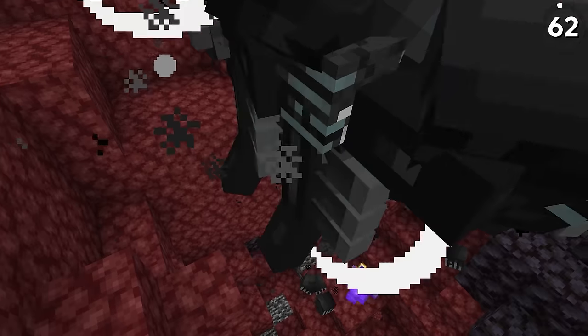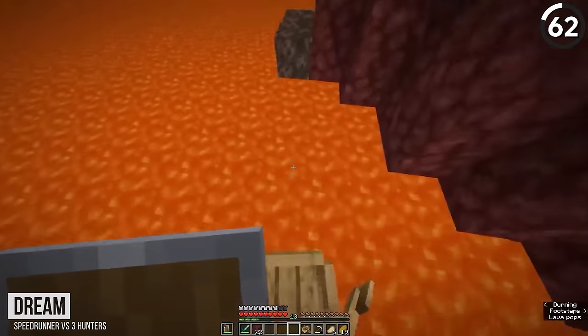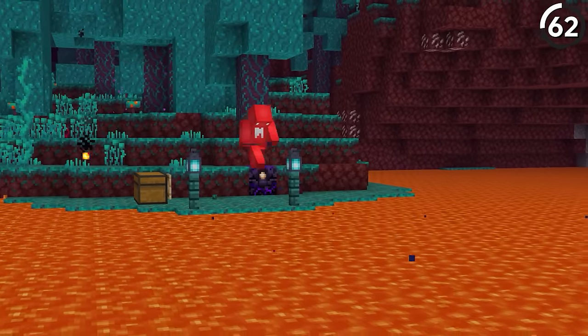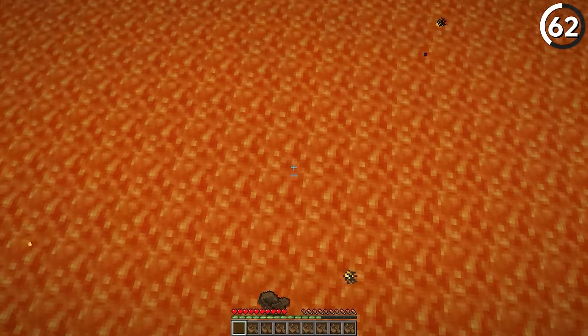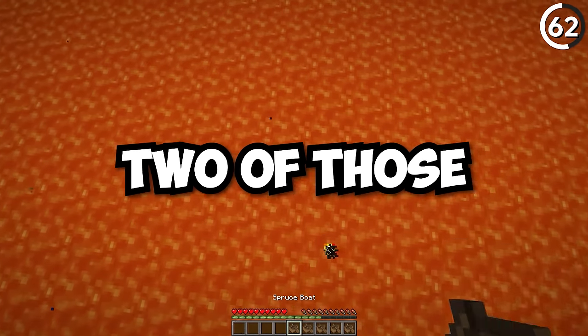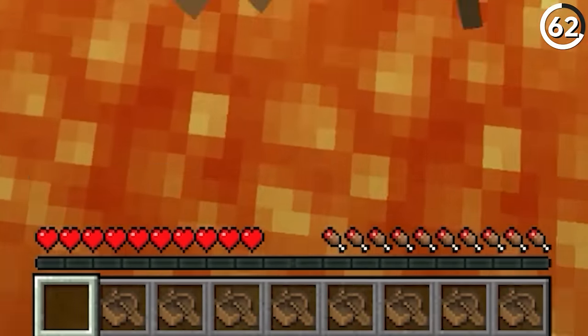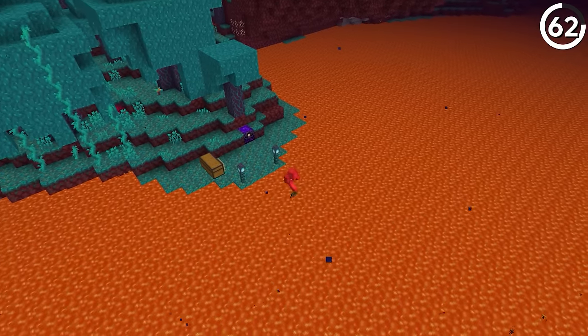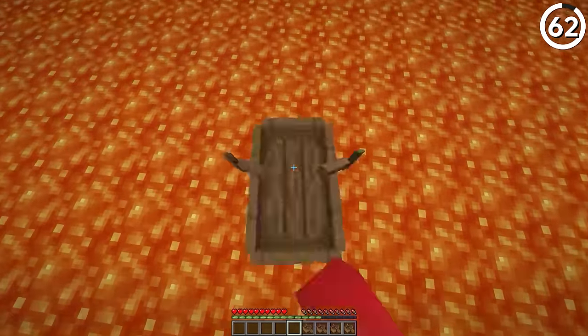Even if you can get all the ancient debris you need, that still wouldn't be as hard as trying to cross a lava lake using just boats. It only takes one look at Dream's Manhunt to see how impressive this is. Not only do you have to be precise in your timing to land all these jumps, you also have to time it so you're jumping off the boats before they disintegrate in the lava. And you can only hold nine boats in your hotbar, so even if you can do it, you're not able to do it for long.